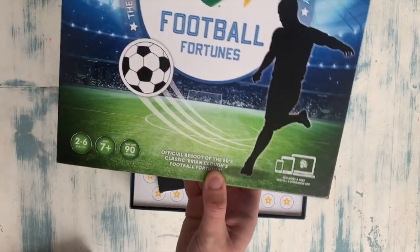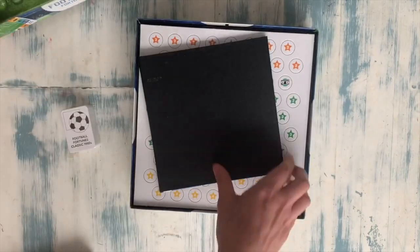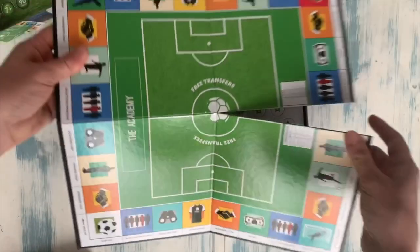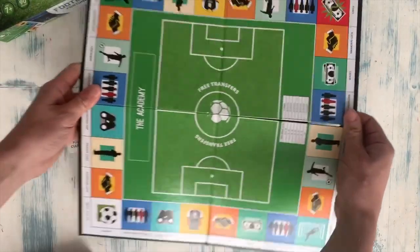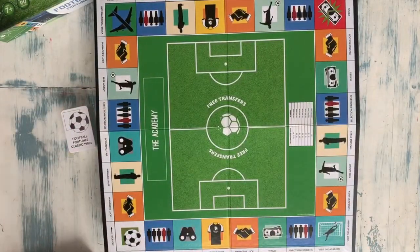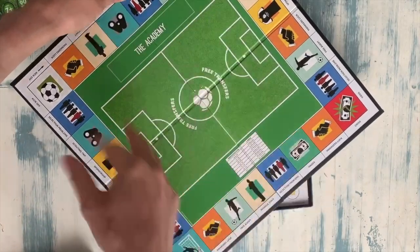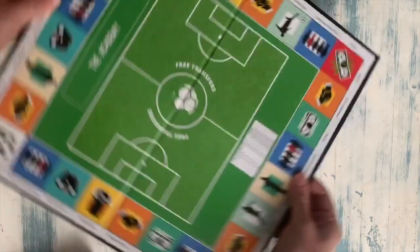There's a free digital companion app as well. So there's a box lid and inside we have the board. This looks really familiar — I'm fairly certain I did used to play Brian Klaus Football Fortunes. Kind of like the Monopoly board here, and yeah that's the board. Lots of nice images on there.